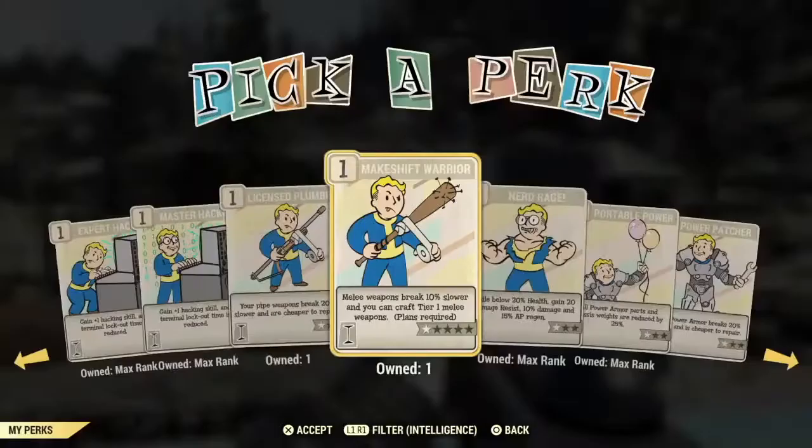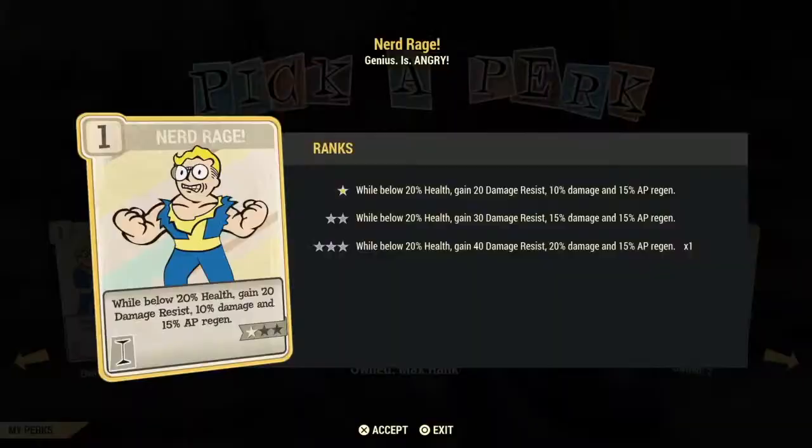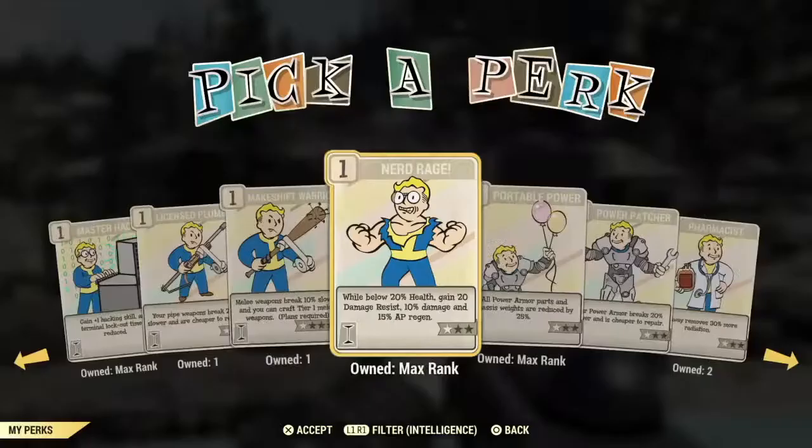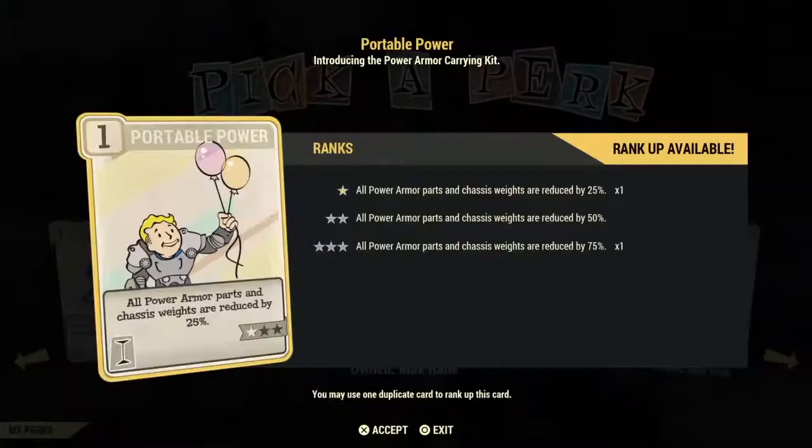Nerd Rage is an excellent investment if you're a bloody build because you're already going to have low health — why not take advantage? If you're at 20% or lower health you gain damage resistance, extra damage against opponents, and a 15% AP regeneration. Even just one point in this card gives you a lot. Portable Power might be a good card for power armor builds, though if you put all your armor on one chassis the chassis weighs 10 pounds regardless — it's the loose pieces that have weight. Consider that when deciding whether to invest in Portable Power.